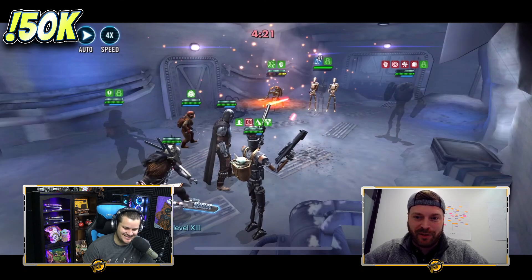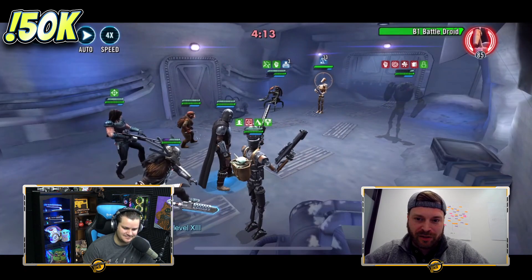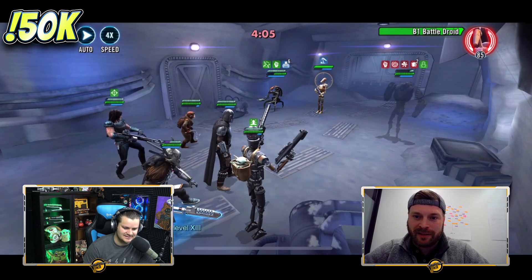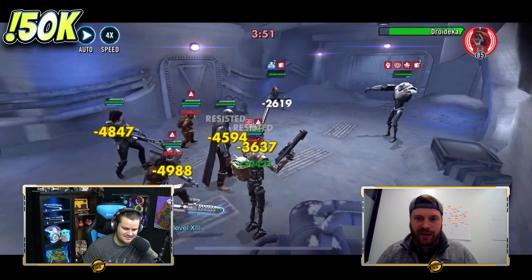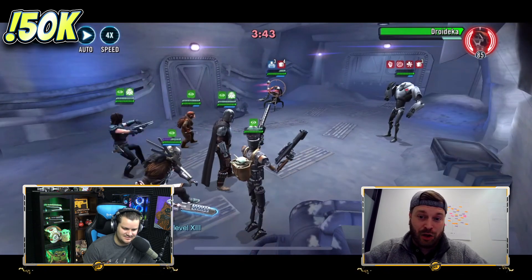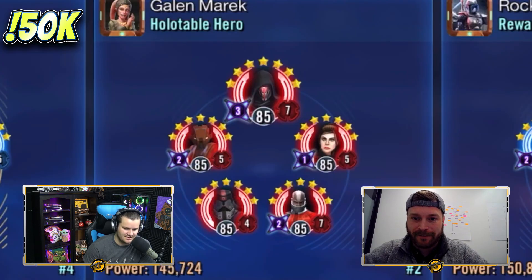Getting around the fact that Grievous is stealthed is awesome, right? You get those stacks of Whistling Birds and then you can target Grievous right out the gate — that makes this counter so reliable, compared to other things where you have to have your Jedi at the right speed so they can come out of stealth. It's one of those scenarios where you can just blitz it. Extremely confident win against that.